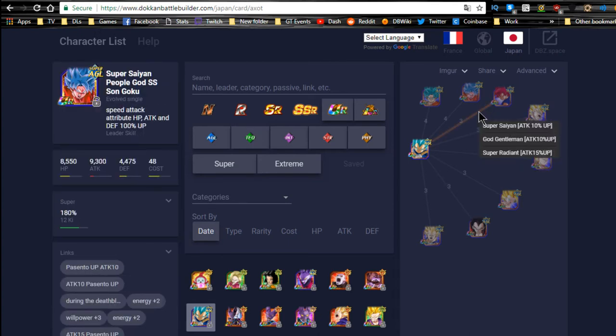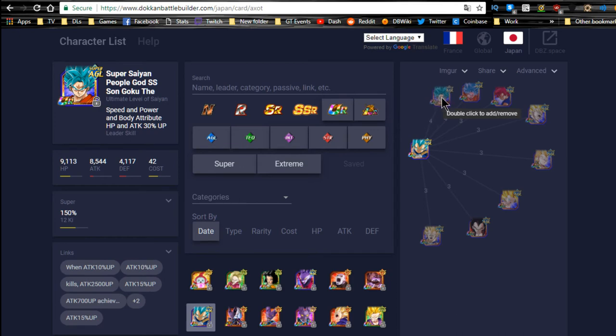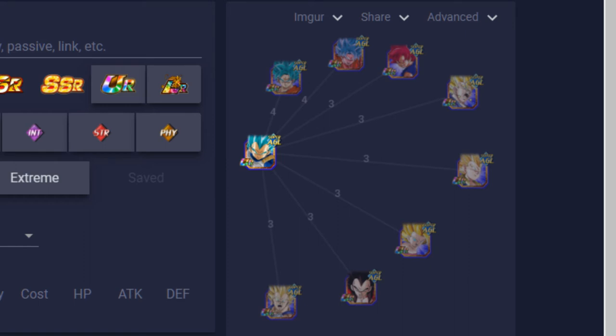Super Vegeto might be more common to run alongside him — that's a 25% attack buff and two Ki. Super Saiyan God Goku shares Godly Power, Fierce Battle, and Super Saiyan — that's a 35% attack buff. The God Goku card also gets Prepared for Battle with those two, so 25–35% attack buff and Ki +2. Honestly I'd probably run the Super Saiyan Blue Goku card — he's most likely going to be the best one to link alongside this Vegeta.